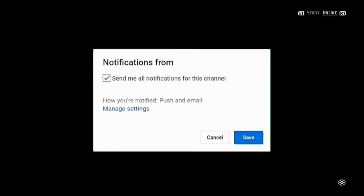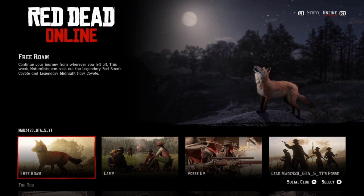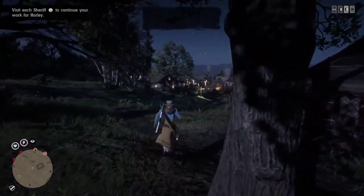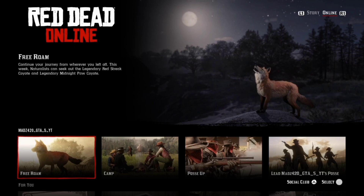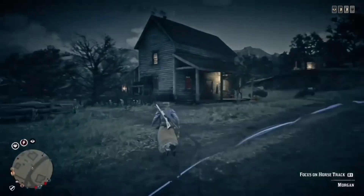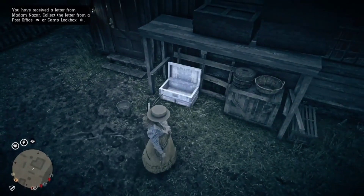Once you load back into the Red Dead Online menu, you just click into a new free roam. How the old glitch worked - which is patched - is that you would load back in and that item would still be in the chest, cupboard, or drawer. As you can see, I load back in; I did get disconnected, but that shouldn't affect it. If the glitch was going to work, I should have loaded back into a new free roam and the item should still have been there. I loaded back in again, went back to the chest, and it's not there.